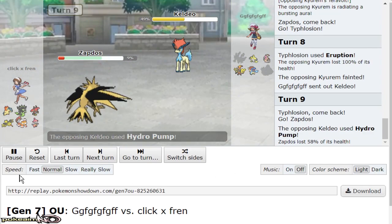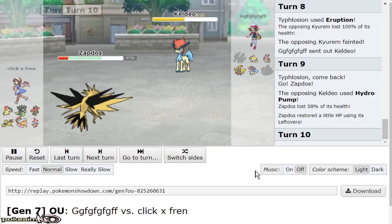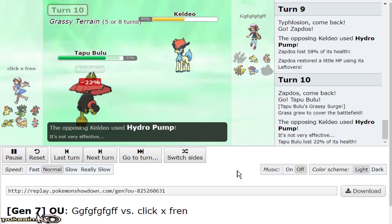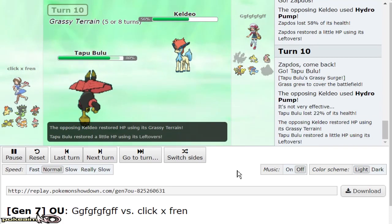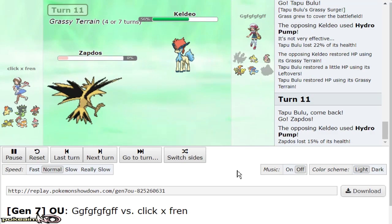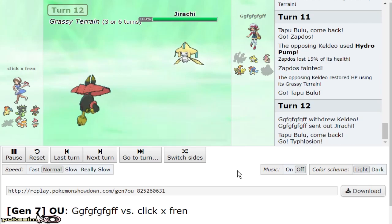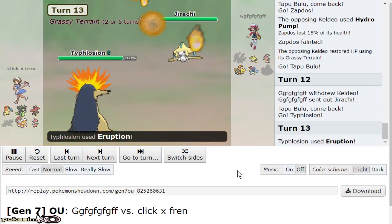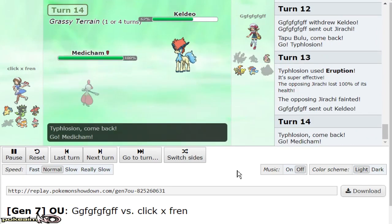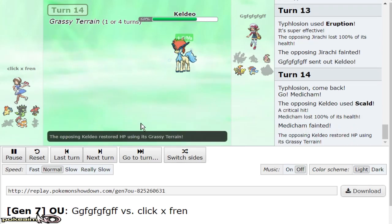He brings out Keldeo again, so I go to Zapdos and he goes for Hydropump — I live it. I'm assuming he's Scarf at this point. Because he went for Hydropump and I used Scald, I actually go out to Bulu. I'm gonna double again but this time I gotta be a little safe — I've already doubled enough. He might just stay in and go for a double Hydropump expecting Typhlosion. So I pull the safe double to Zapdos, which covers the Jirachi switch-in.